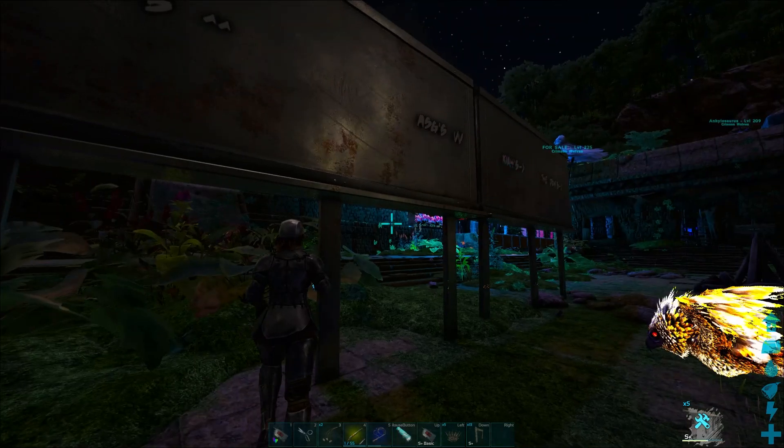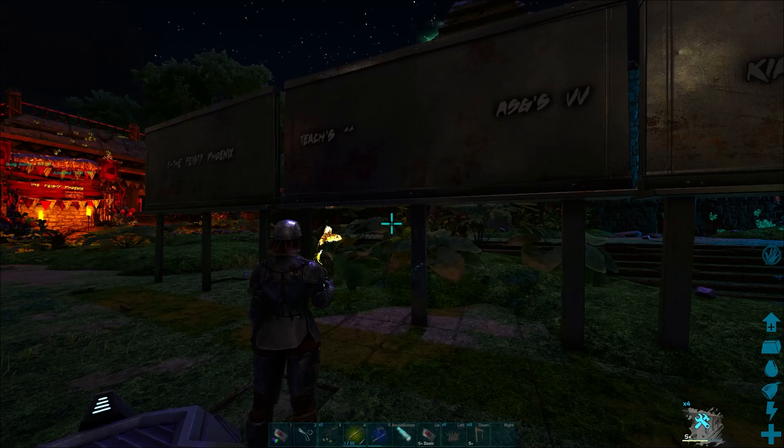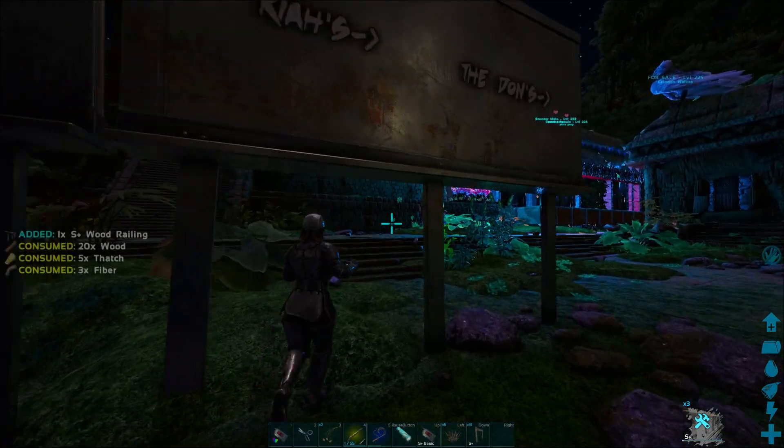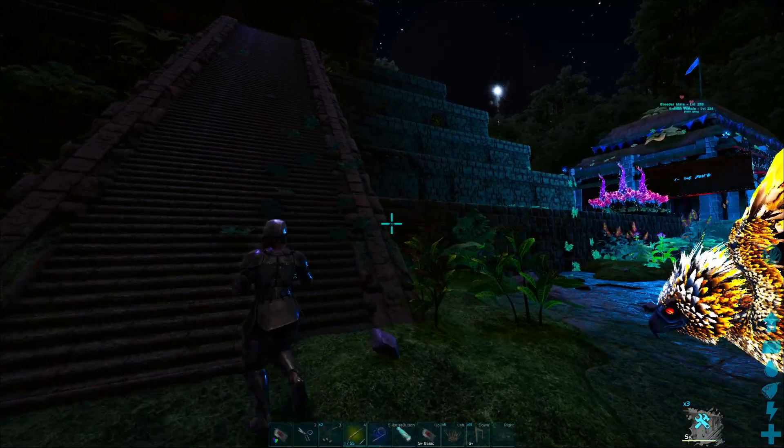So Teach's is straight out, ASG's is to the right — or down. Kaya's is right, Dawn's is there, and then the Phoenix is over there too. Look at those lights — that one's cool. That's the Dawn shop.